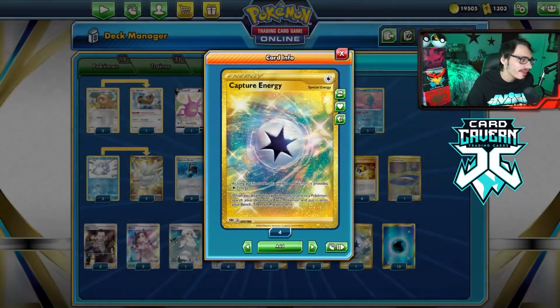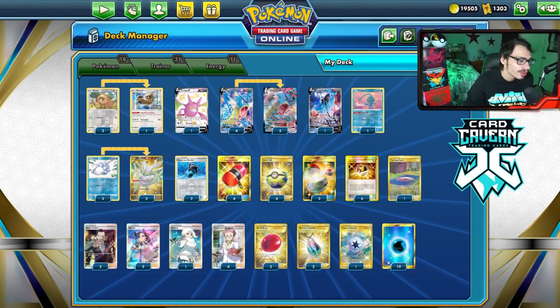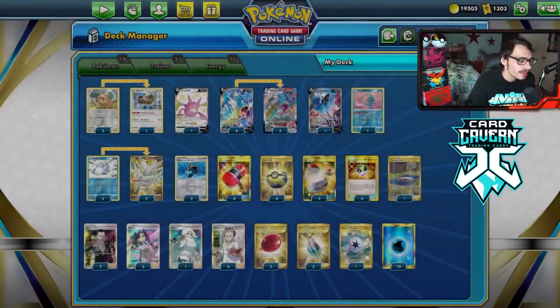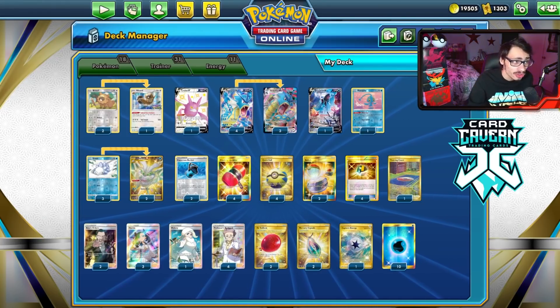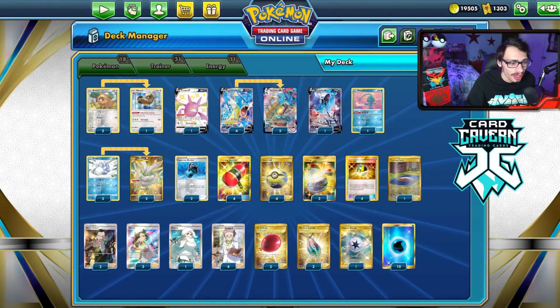I've got ten Waters and a Capture Energy. We do play a lot of Pokémon we want to bench, like Gyarados, B-Doof, and Snom. We're also playing one Training Court — I wouldn't mind playing two or even Energy Retrieval, but it is what it is. This is the Gyarados VMAX deck I am playing today. Let's go show it off on PTCGO.